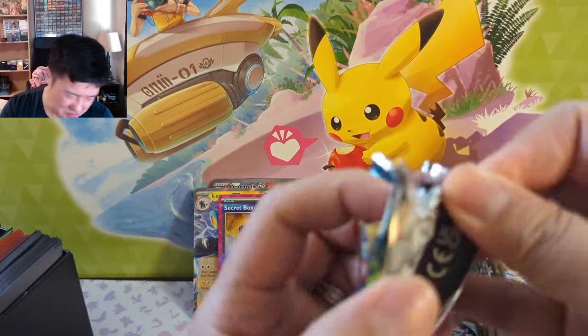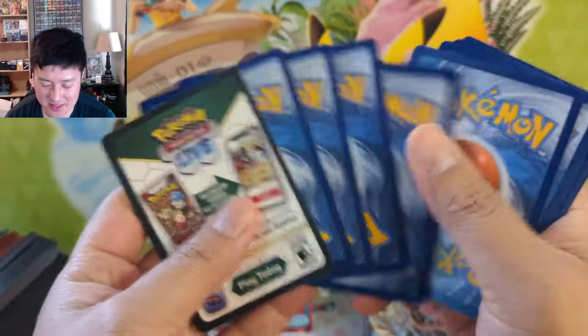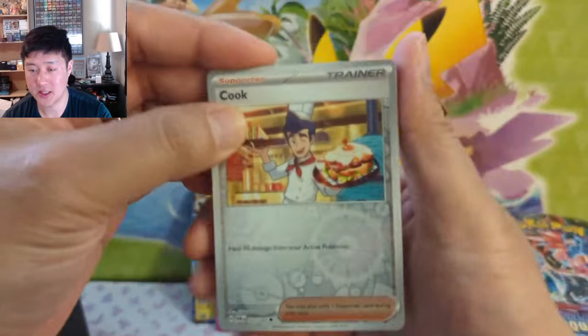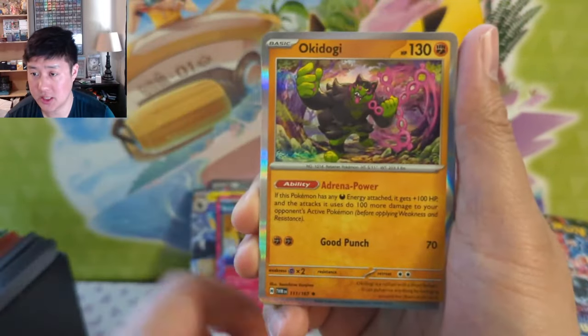I think we pulled one that was like a reset stamp but really powerful — I think it's only if you just lost a Pokemon last turn, and then you get five cards and your opponent gets two. That would be pretty crippling.